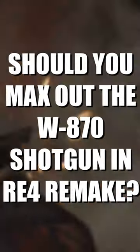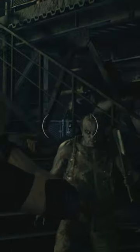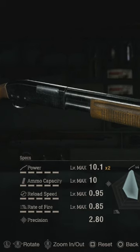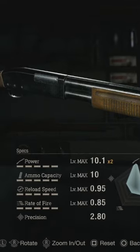I maxed out the W870 shotgun in the RE4 Remake, and here's what I think. As a pump-action shotgun, this is going to be your main damage-dealing shotgun in the whole game. At max, it deals 20.2 power with the exclusive upgrade, has 10 shells in the magazine, and can reload 5 shells at a time.